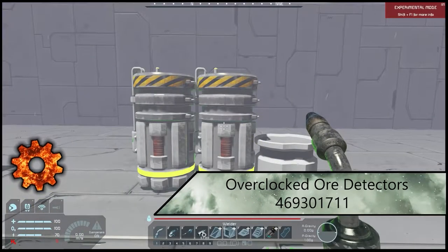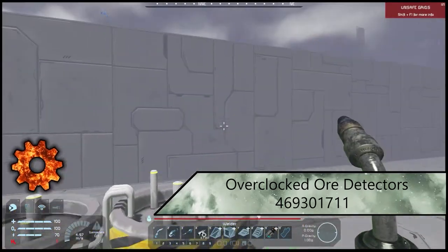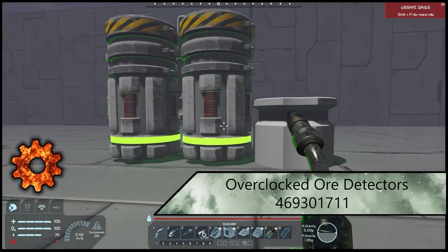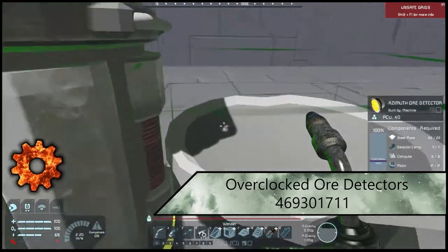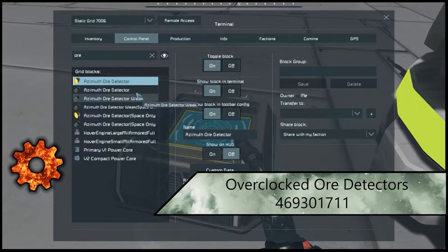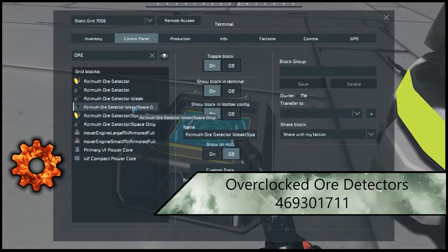Next up we have the Overclocked Ore Detector mod. These allow for literally just stronger ore detectors — there are planet-side and space ones. Do not use the space ones on a planet, as they're more powerful and can lag your game. There are a few versions: a smaller weak version and a normal one. The planet ore detectors can go up to 250 meters (the weak one is 200), and the space ones can go up to 5,000 meters.